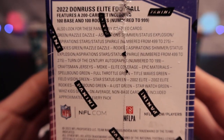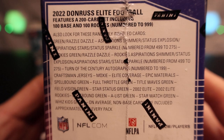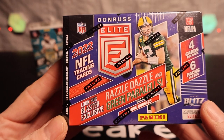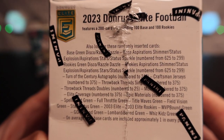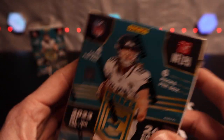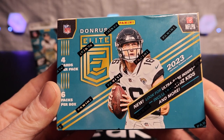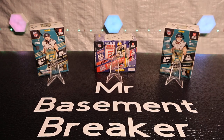Let me see what we can hit on these — I haven't even looked at this yet. We got some number cards, spellbound jerseys, craft mass jerseys, autographs, turning centuries, throwback 2002 Elite set, and then the razzle dazzle green parallel. We're looking for the blaster exclusive aspirations shimmers or a status explosion per box, plus the ultra rare insert whiz kids and more.